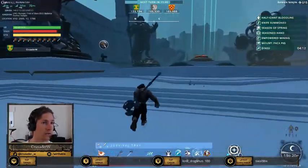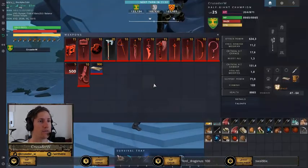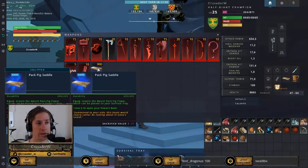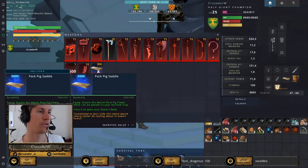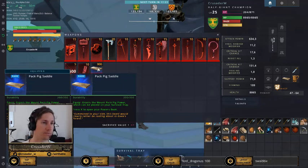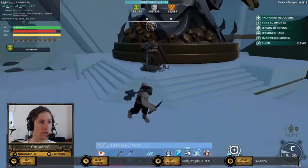First we'll get the normal mount. You walk down to this vendor, press F, and then for 900 gold you can acquire a pig pack saddle, which is your basic mount giving you 135% movement speed. You just buy it, drag it over, and pay for it.